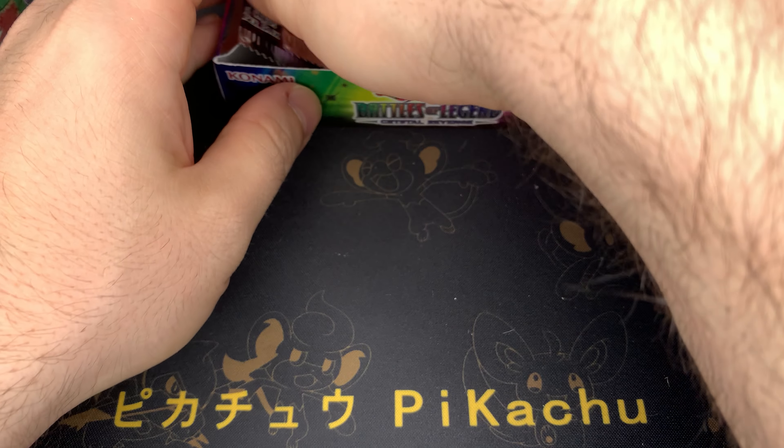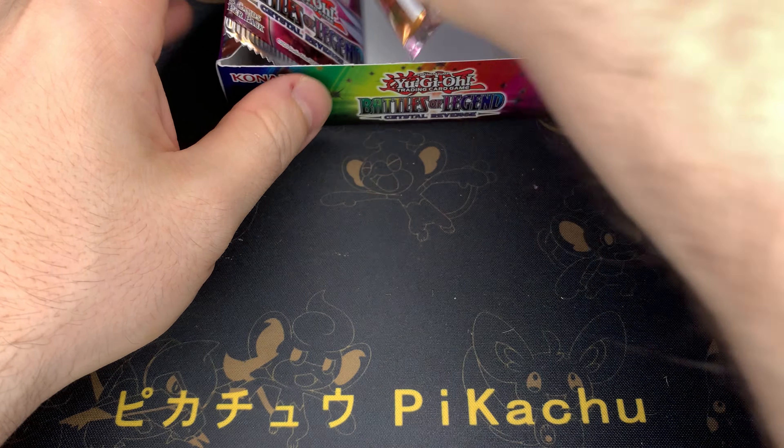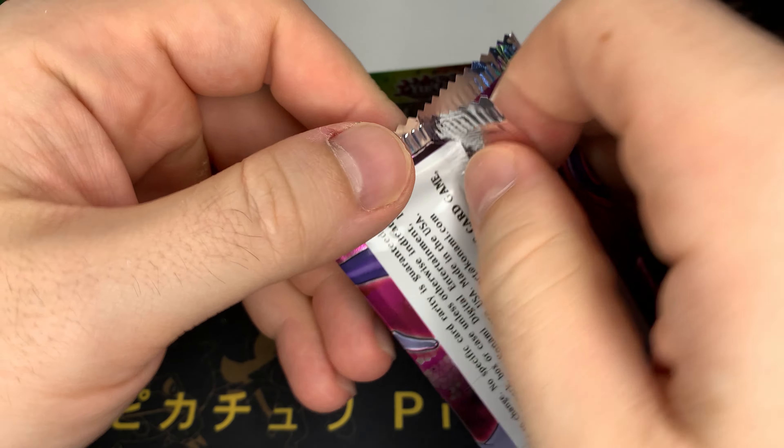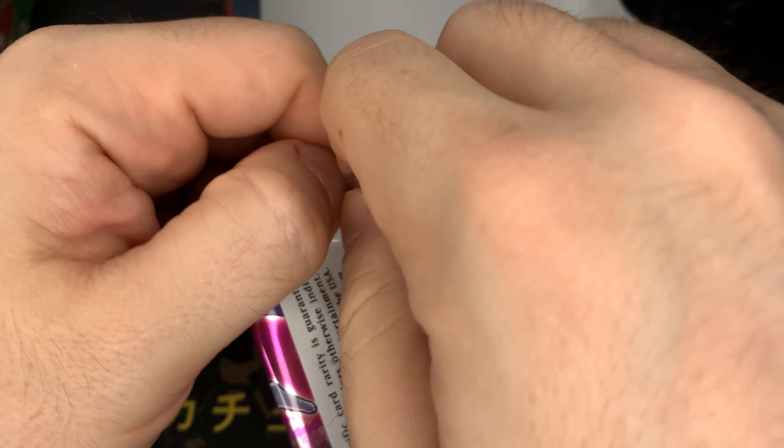Topaz Tiger again — come on! Evil Twin. All right, let's pack this box. Come on — Advanced Crystal Beast Cat so far. That box was subpar, I guess you could say. I don't think we got anything else. Kind of disappointing.